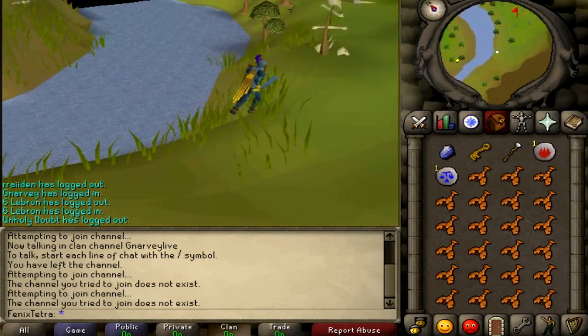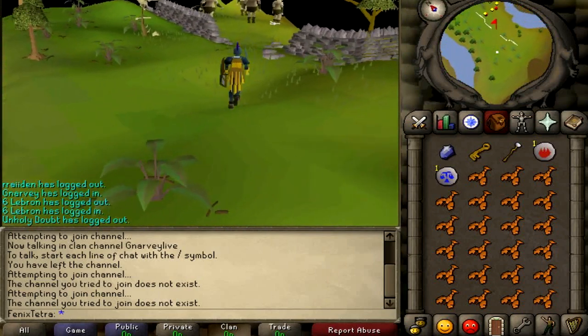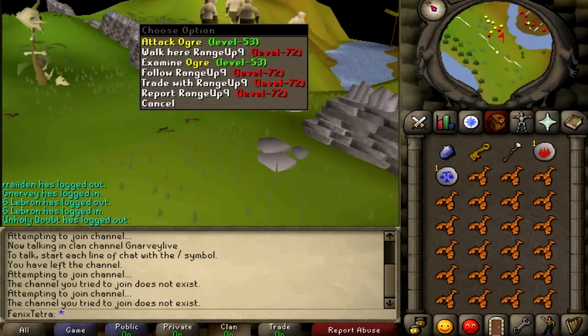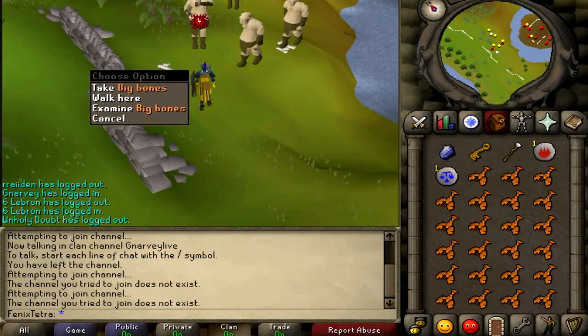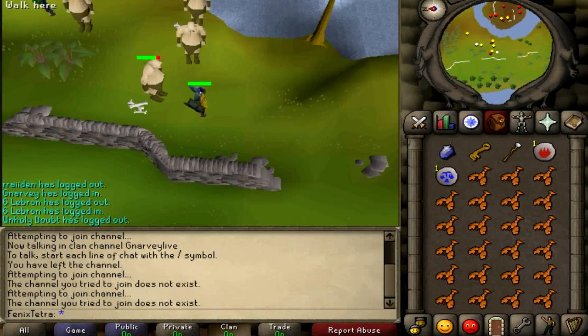Ogres have been requested a lot, with people asking for different locations for their specific needs. But at the end of the day, the spot near Castle Wars is the best spot because there are multiple safe spots where you can range and mage them, and there are a lot of Ogres as well.